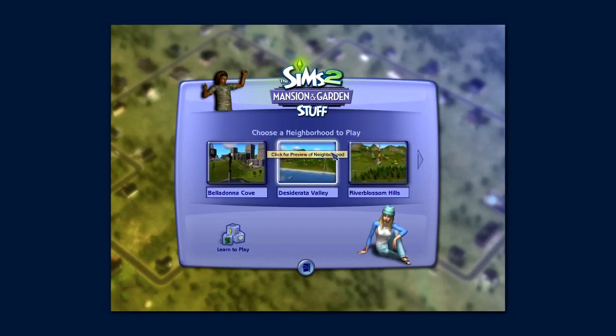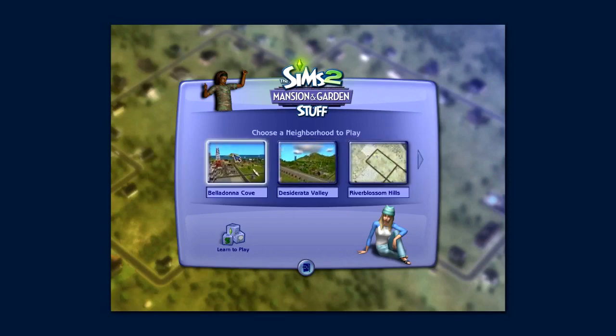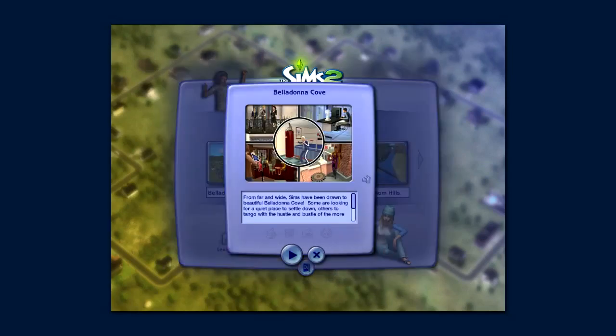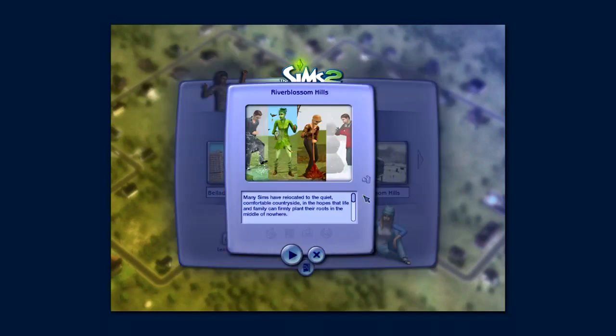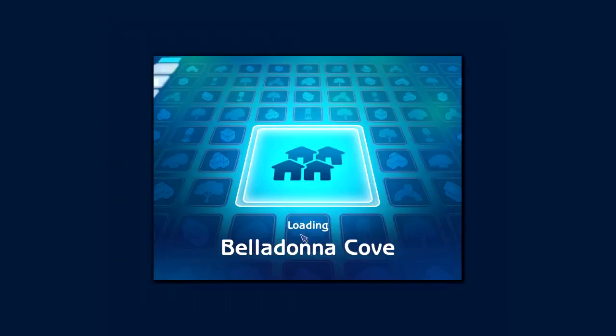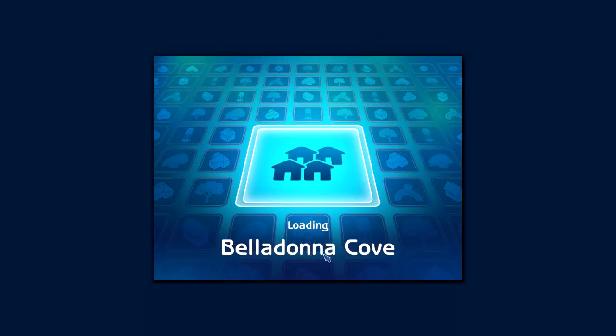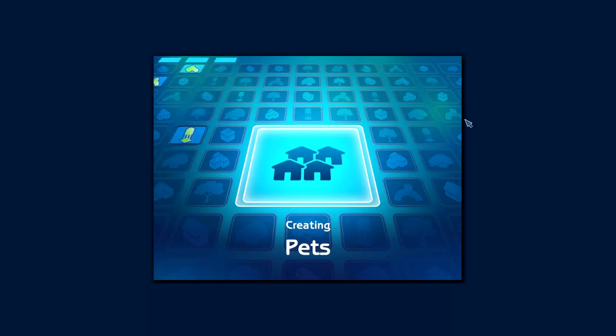I've already made a thing in Desiderata Valley, and I'm not sure whether to go into Belladonna Cove or River Blossom Hills, but I think I might go into Belladonna Cove. Let's click for a preview - looking for a quiet place to settle down, others to tango with the hustle and bustle. We might go to Belladonna Cove. I'm playing in windowed mode so I can record, and it's trying to create some pets.